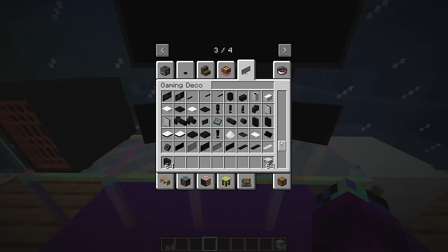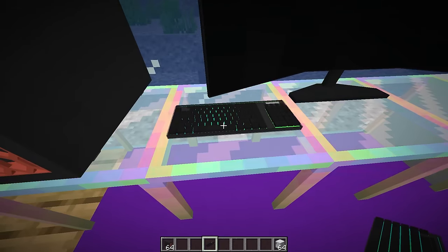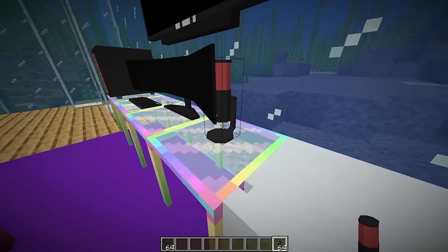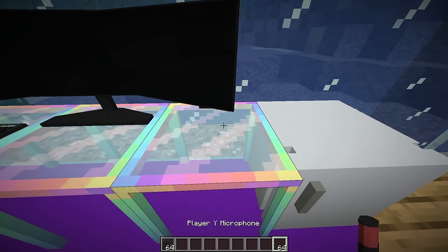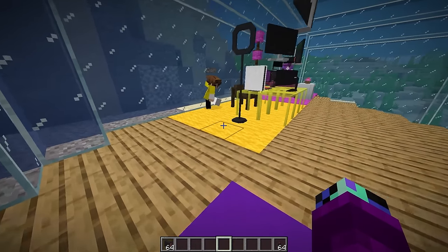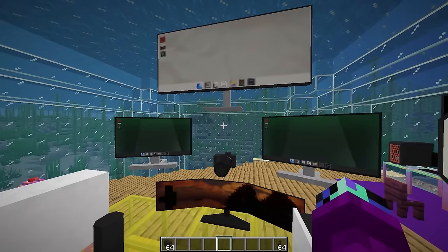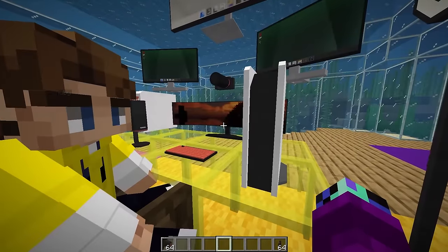I need an actual device to game on - let me extend my table and put this gaming computer here. Actually I can get a better one - it's huge, half my size! I'll also grab a keyboard and mouse. Let me grab this keyboard - it's changing colors, that looks sick. I'll need a microphone too - let me put that over there, but it's behind my monitor.